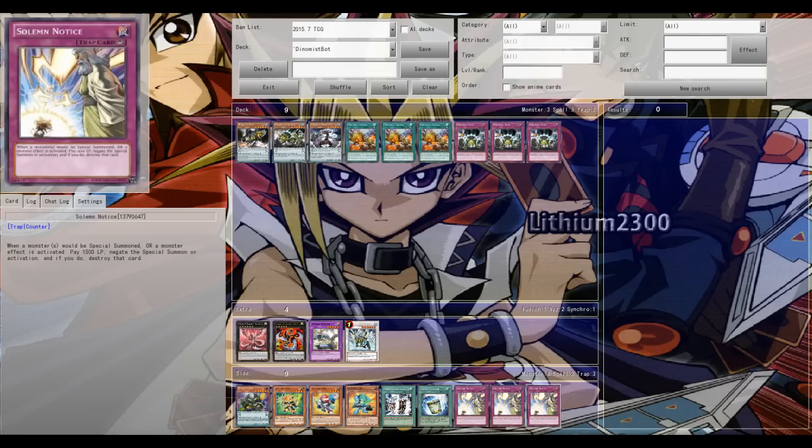Last but not least, that new Solemn card - Solemn Notice - costs 1500 life points to either negate one monster effect and destroy it, or when a monster or monsters would be special summoned, pay 1500 life points to negate all of them. That's quite good - it's definitely one of the better cards in the set and will be a secret rare money card.